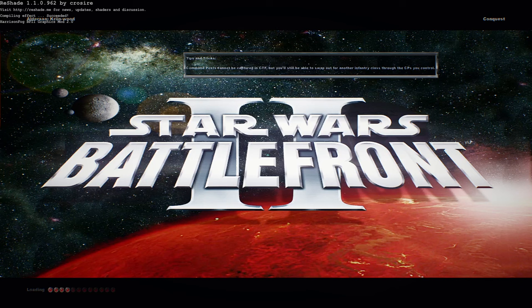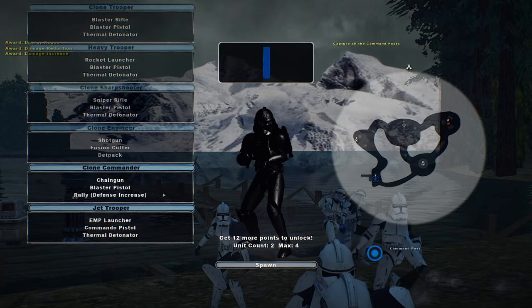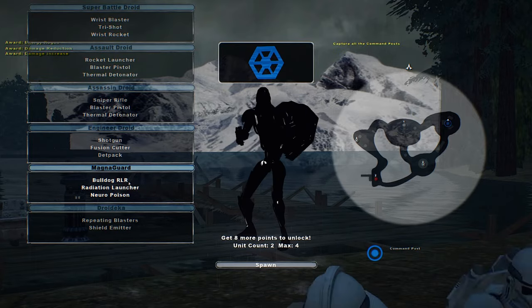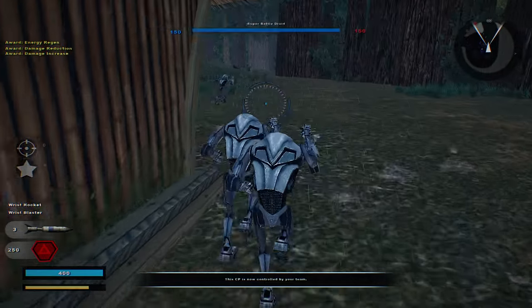Hello and welcome back to a brand new Battlefront 2 mod map video. Today we go on Alderaan Camp Crenwood — I believe that's how it's pronounced, it's either Crenwood or Crinewood. There are no new custom units sadly, but there's at least a very good, well put-together map here that we can play on, which is always nice.